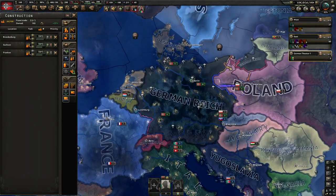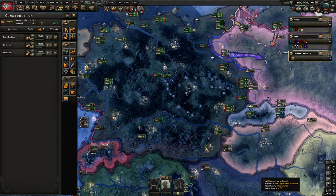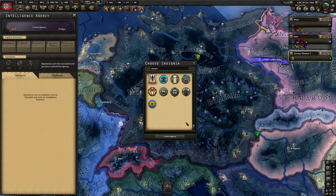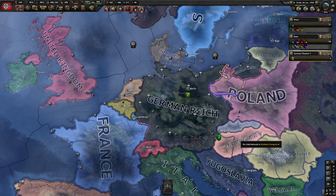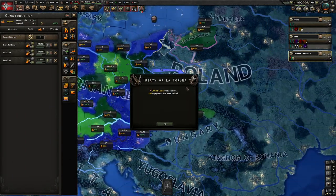Okay, so all those anti-airs I was building — they're all built. One more thing I can do — I think I might get an operative. We'll create an agency. This is a spy agency. There are a lot of cool things you can do. I've kind of avoided that because it's just more to explain, but it helps in the background. So we'll get that going. It costs five factories to do that, but we've got a lot of factories.